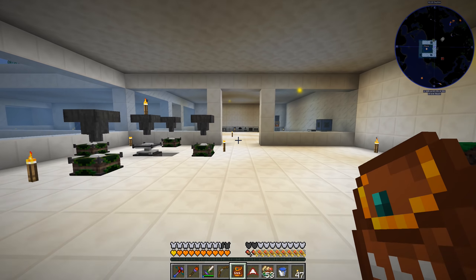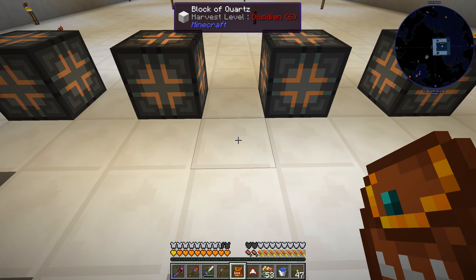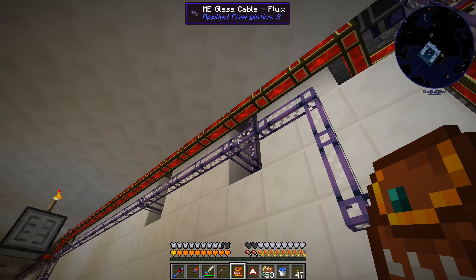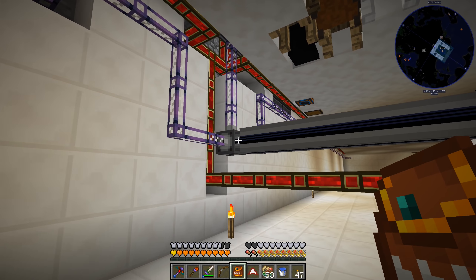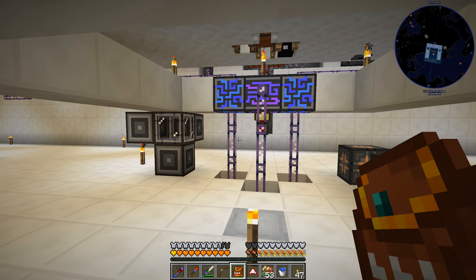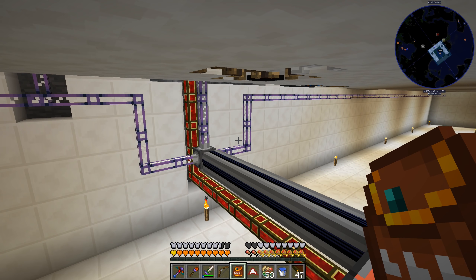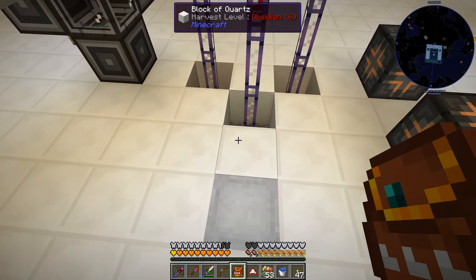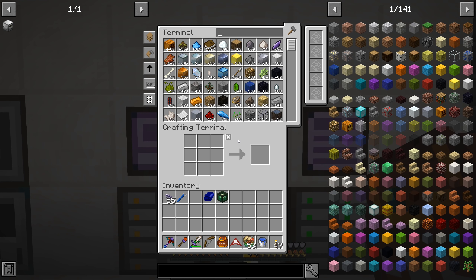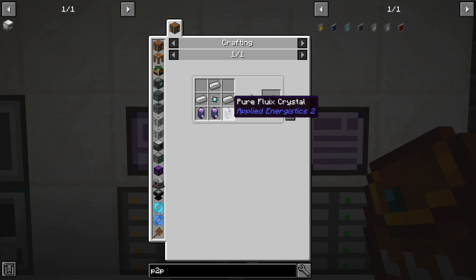I want to get Applied Energistics over to our IC2 machines. The AE cabling we have down here is just running one of the 8-channel ones over here, and we're already using about six or seven channels just from our thermal expansion machines. We're going to have to start looking at P2P tunneling to move more channels over there, or we could just run a dense cable all the way down - that's a lot of dense cable. Let's look at doing some P2P channels right now to improve our AE system and get more out of the controller blocks we already have.